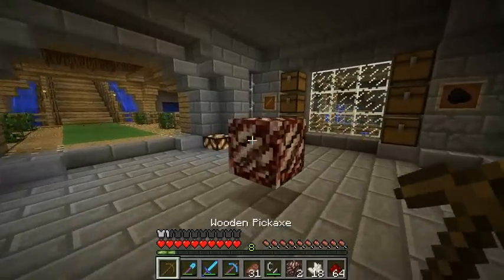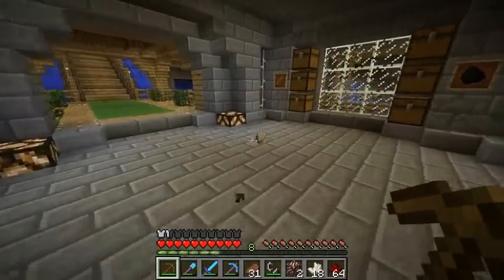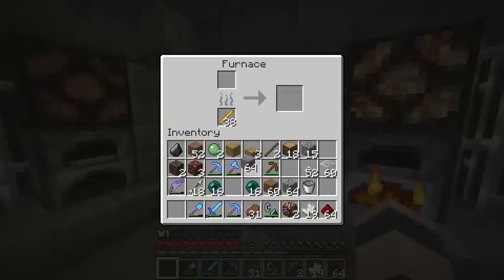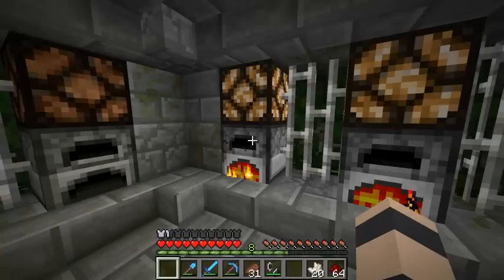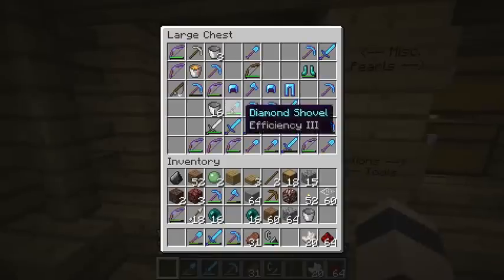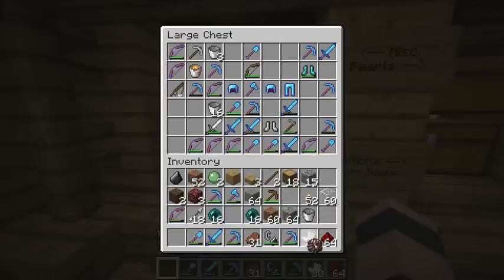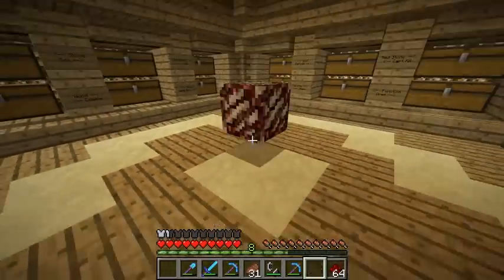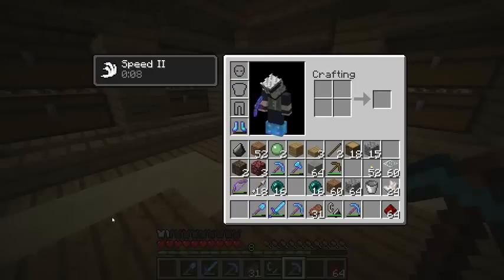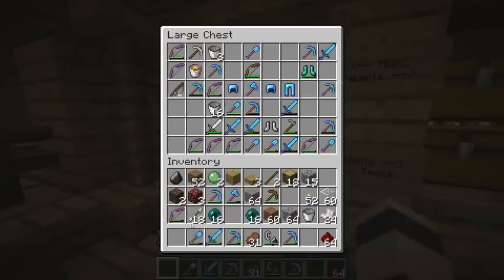I'm wondering if we can mine it with a wooden pick — yep, cool, gave us the ore. Can we smelt it? Yeah, we can smelt it. We should check if I have a fortune pick around here — it'll give us more, right? Fortune — there we go. This last one we'll try fortune on. I can't believe I lit a fire in here. I think it dropped 2... we got 24! Use fortune on it if you can — that's a big difference.